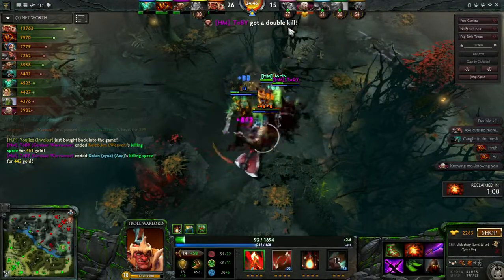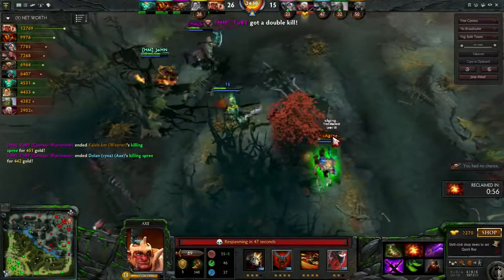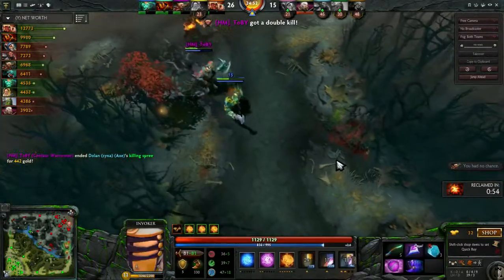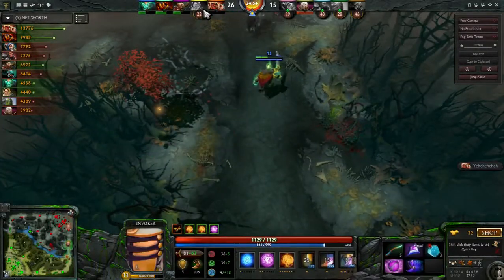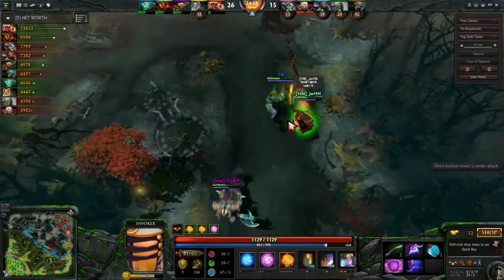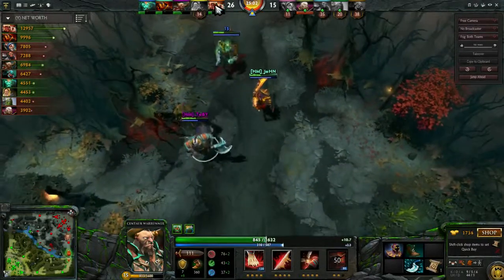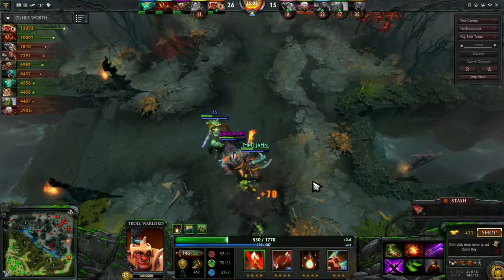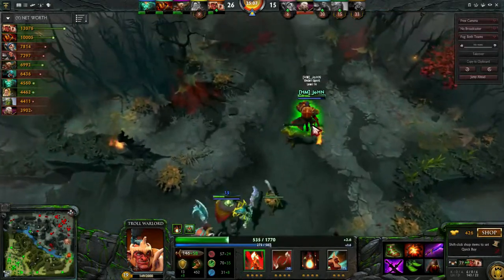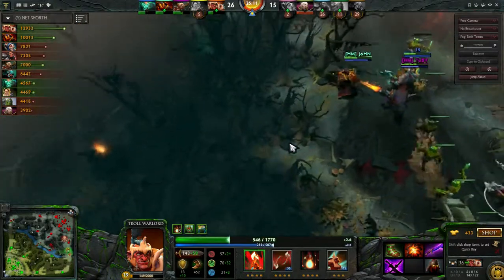It was one team fight nonetheless — Axe finally got his Blink Dagger, he probably should have gotten it much much earlier. Sun Strike missed. You guys are so far ahead it just didn't matter — the Troll Warlord was just so fat. Honestly, since the Troll Warlord had the Aegis, there's just no reason for you to walk up there; he could have just sacrificed himself and come back.